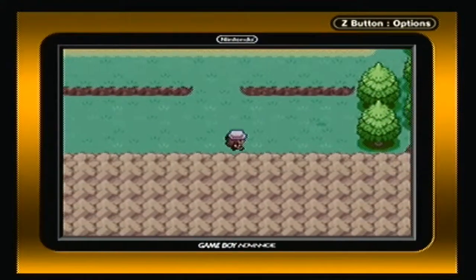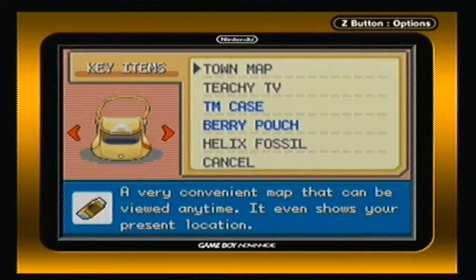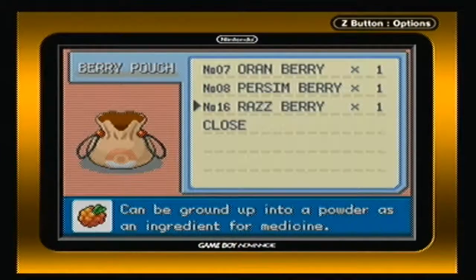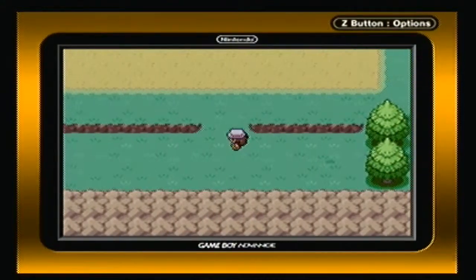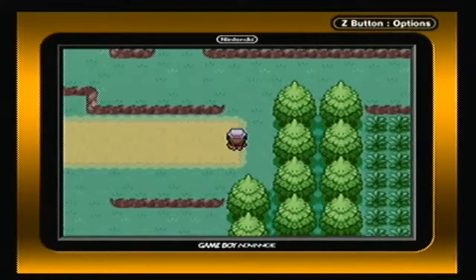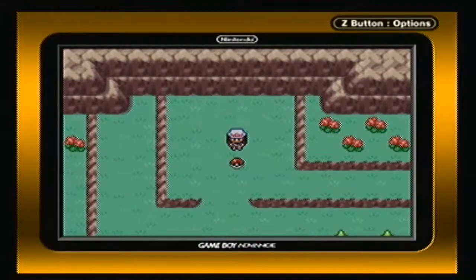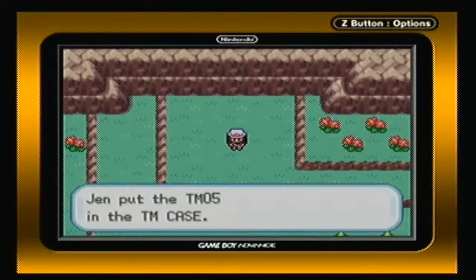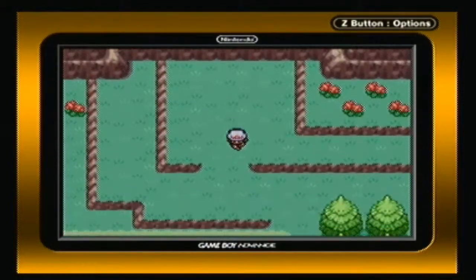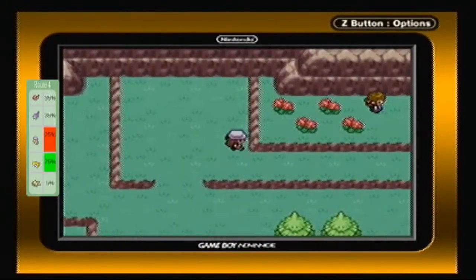Moving down — at the bottom here, you notice that dark piece of grass. We got a Raspberry! Raspberries are kind of useless in this game. They can be ground up into a powder as an ingredient for medicine — there's a special sort of way to make medicine in this game involving crushing berries, but I don't really know anybody that actually does that, so I'm not going to cover it either. Now here's an item: it's TM05 Roar. Roar is a move that scares off wild Pokémon when you get into battle, and it can also switch Pokémon in trainer battles.